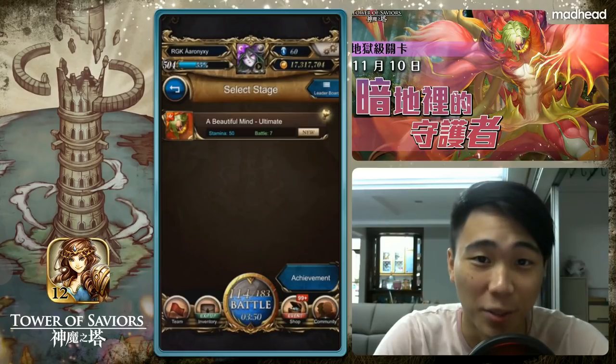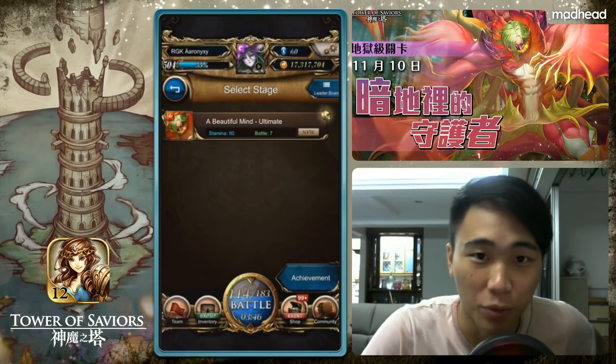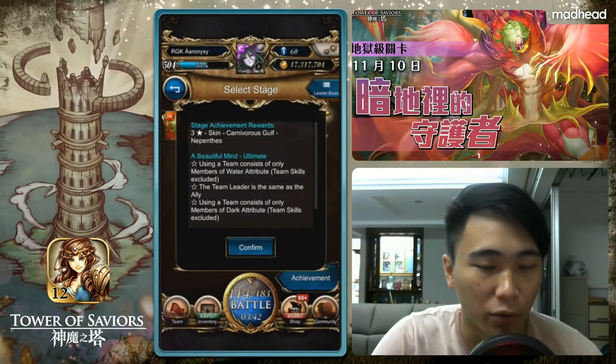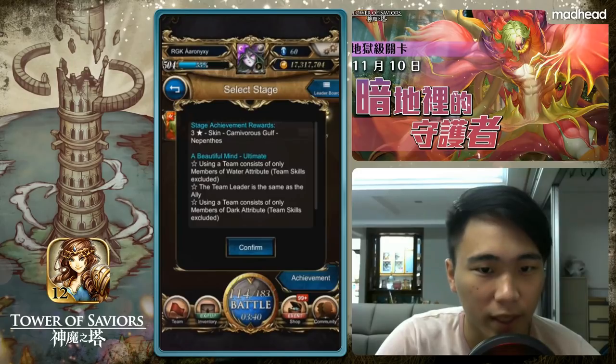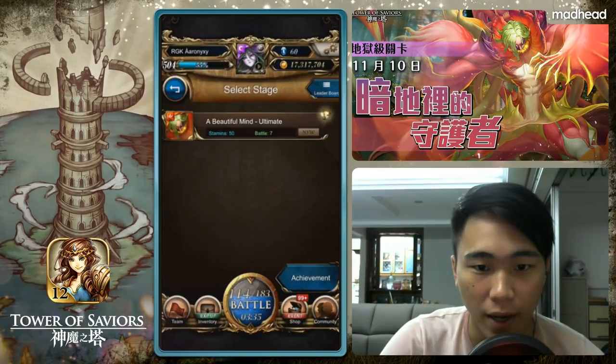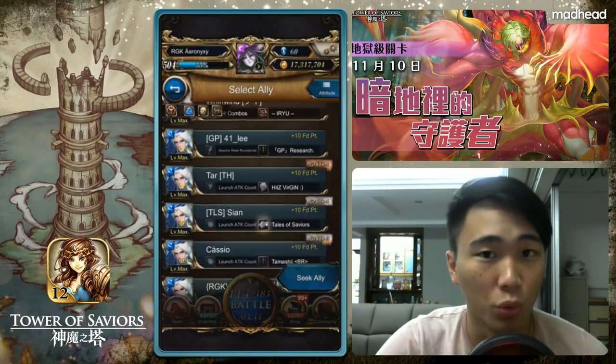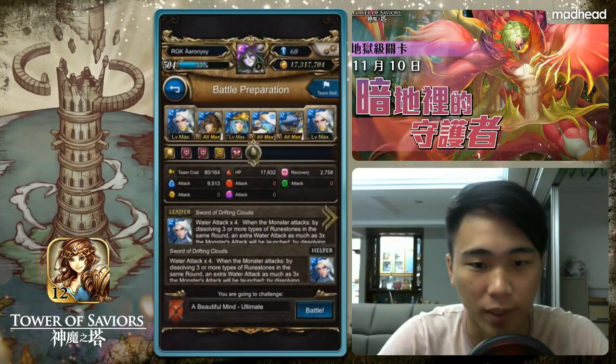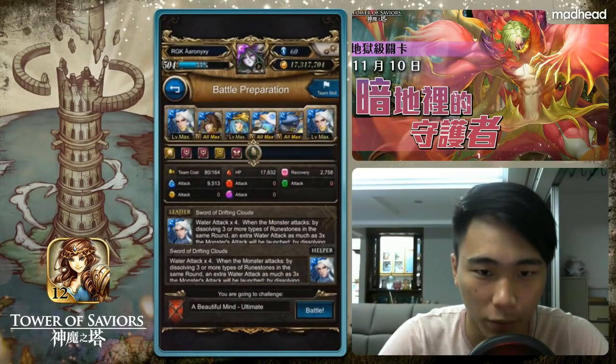Hey, how's it going guys, welcome back to a TOS video. Today we have a brand new ultimate stage from the new flower elf series — the Carnivorous Gulf. Three star is the animated outfit. We have mono water leader ally same card, as well as mono dark, so this will be a two team video once again, clearing three achievements.